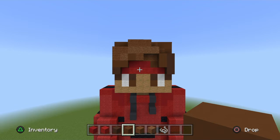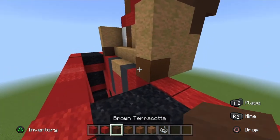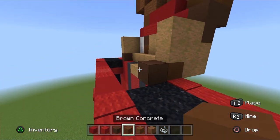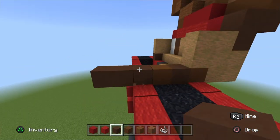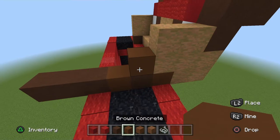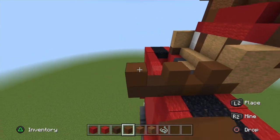That's the front of Lord Canter done — pause if you need to. Let's go to the right side of his head. Start off get your brown terracotta, place one, then a brown concrete, then three brown terracotta. Place a brown concrete, skip a block, brown concrete, skip a block, brown concrete, and go up one brown concrete.